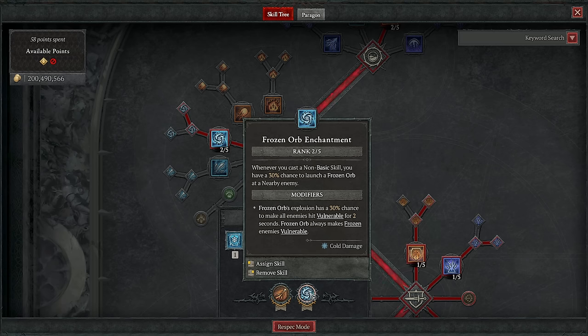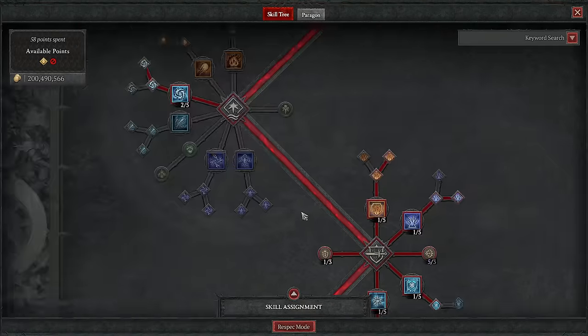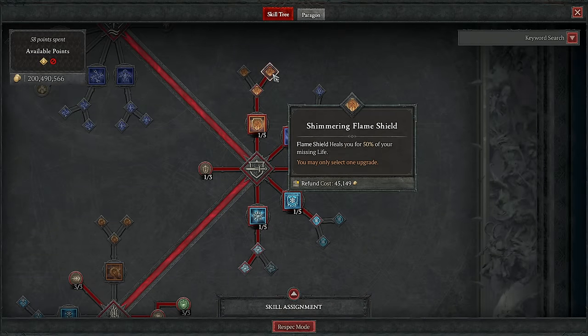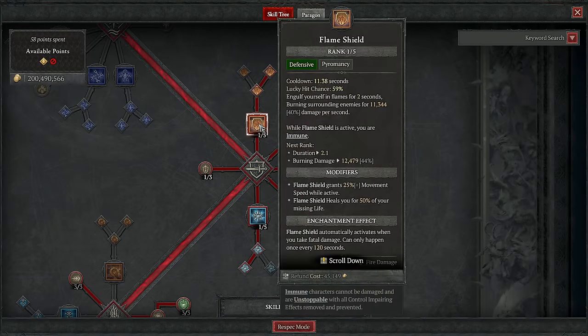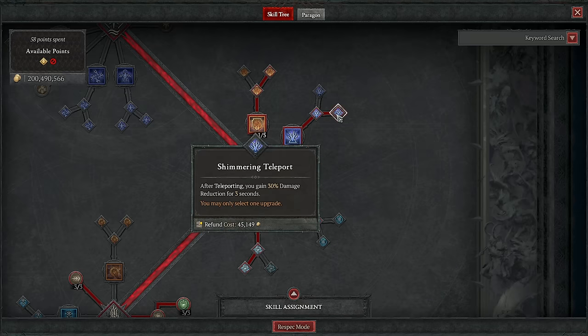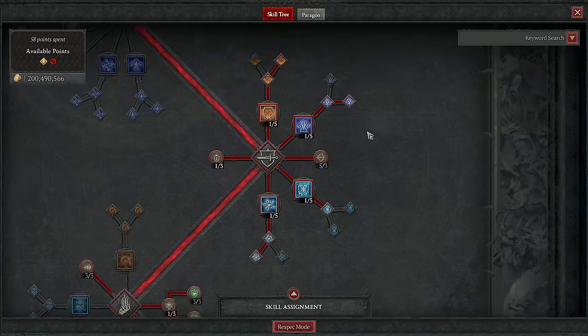Frost Nova by itself just doesn't have enough uptime. Then we go on to our defensives, where we grab Flameshield — take it to Enhanced and Shimmering. It's our beautiful immunity button; I cannot imagine playing without it, and it is an extra source of fire. Then we go to Teleport, which is our source of lightning damage for Telrash's, but we're always going to have Teleport on every Sorcerer build ever — it's the best mobility skill in the game, and then Shimmering to add DR to it.